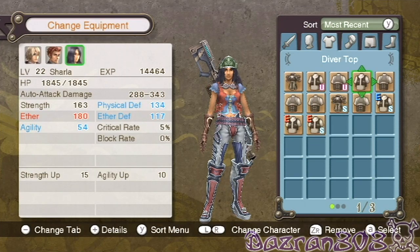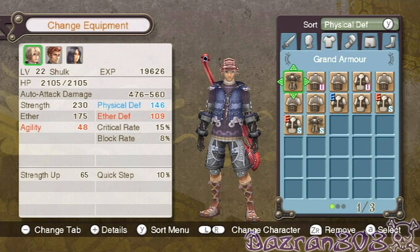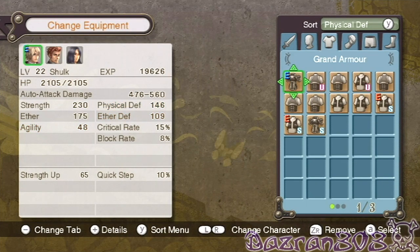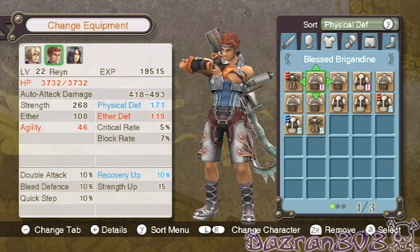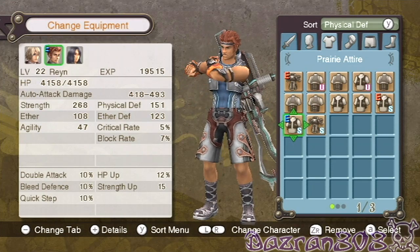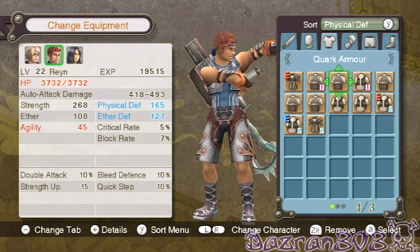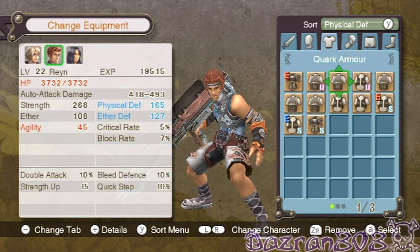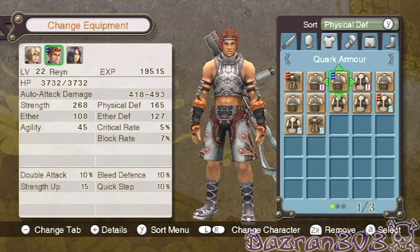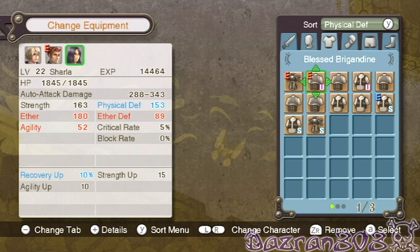Okay, so for the torso, sorting by physical defense — for Shulk we are going to use the grand armor. What's he using at the moment? He's using the prairie attire, so just about everything is better than that. We'll use the blessed brigadine on him and then we'll use the quark armor on her.